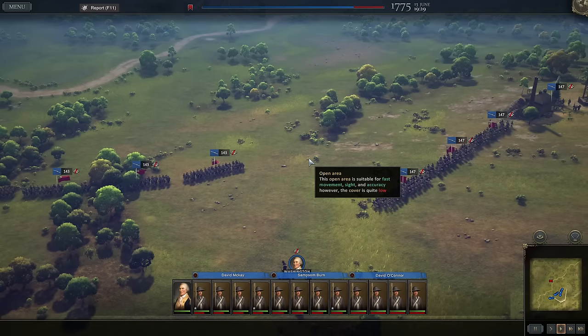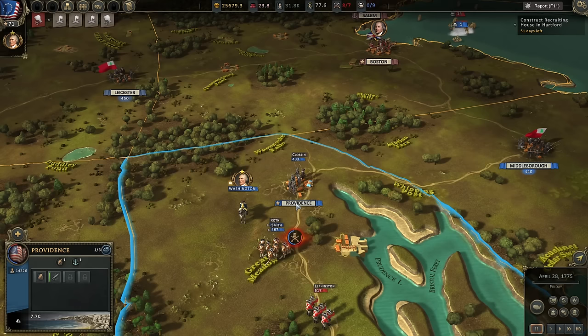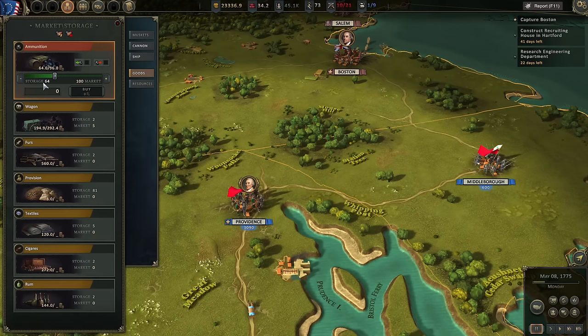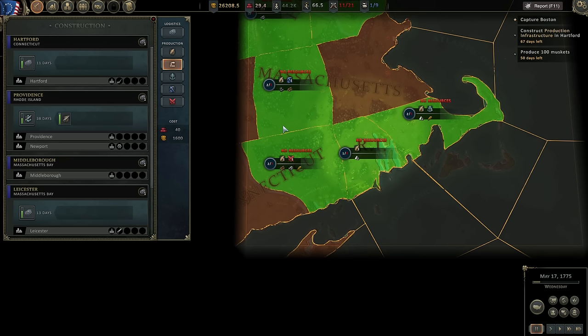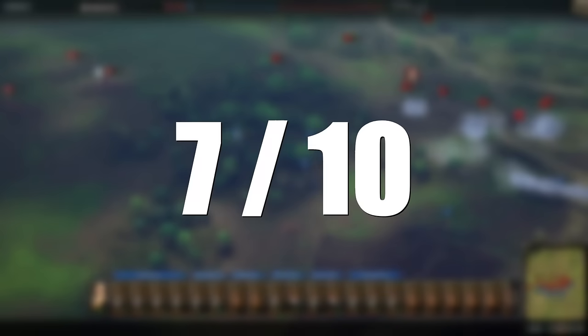Overall, I would say Ultimate General American Revolution does a great job of depicting the realism, the challenge, the uphill battle of this historic war. Are there areas that need attention? Sure. Bugs to be ironed out? Absolutely. But at the end of the day, you've got a game with real depth and strategy where decisions you make have a long-term impact and where the AI will punish you for making basic mistakes. The campaign is fun, the battles are huge and engaging, and I have really, really enjoyed my time with the game. I'd give it a solid 7 out of 10 — definitely replayable, lots of fun, and yet still in need of some key improvements to reach its full potential.